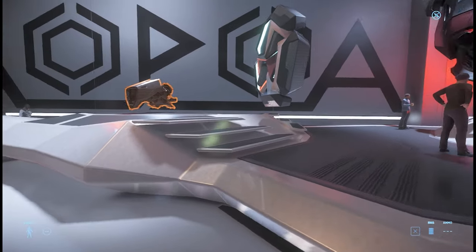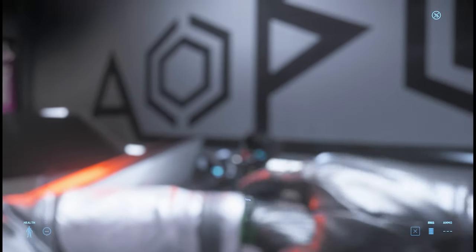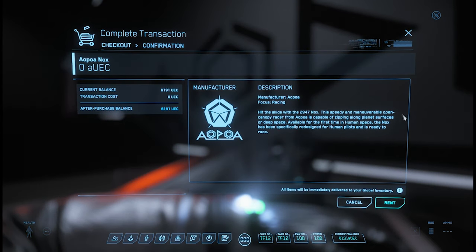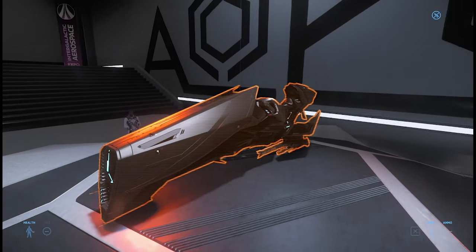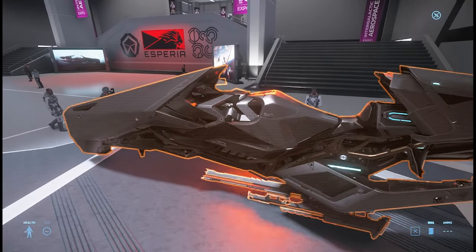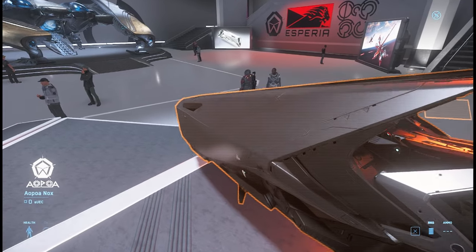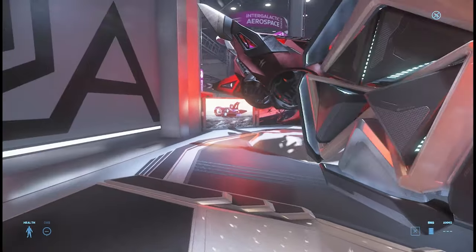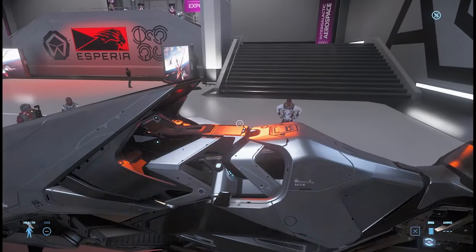Let's go over and show you what it looks like up close. It's called the Knox. There's even a special variant made to commemorate the trade agreements and friendship between humans and Shions called the Knox Q, which has a lighter, whiter skin. I don't think it's on the show floor here today — it's basically the same thing, just a different skin.